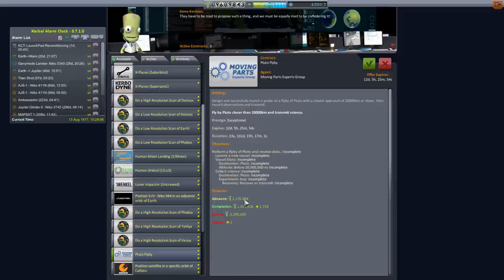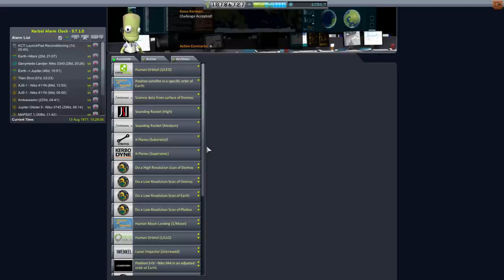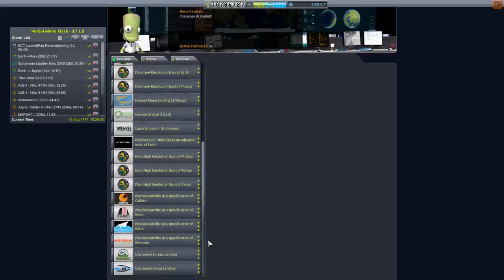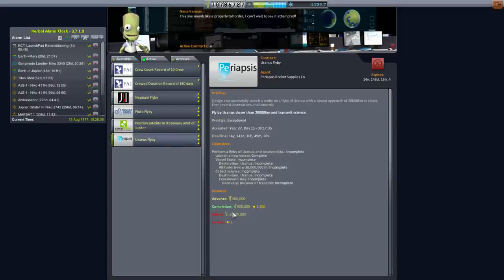But then again, we do get the advance, so we'll have some buffer just in case everything goes wrong. Let's do it. I've already queued up an extra ambassador launch as a backup. We'll have to see which one seems to be in the best position to do the Pluto thing. The first one will definitely do the Uranus and Neptune bit, and only the other two will have a chance at Pluto.